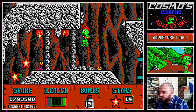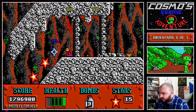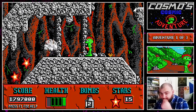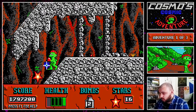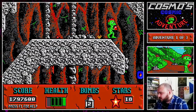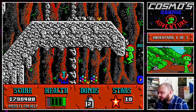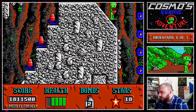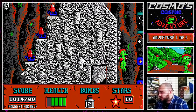Those guys - we haven't seen them do it yet, but they can actually jump up onto the ceiling and kind of cling to the ceiling and walk around up above you and cause problems. We're actually kind of close to being dead at the moment, but here's a whole bunch of health, so we can grab that.